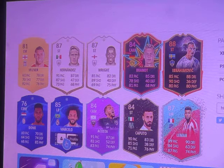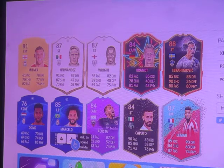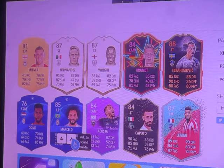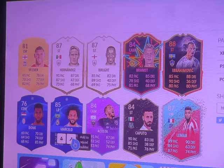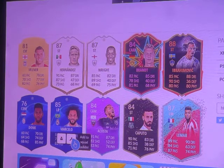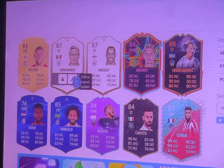I got a Costa but I'm not keeping it because the pinkish purples are rubbish. Oh my god, look at that — DONK! He's got 85 physical but everything else is 80-rated. I'm doing 85 or more because of the chemistry.